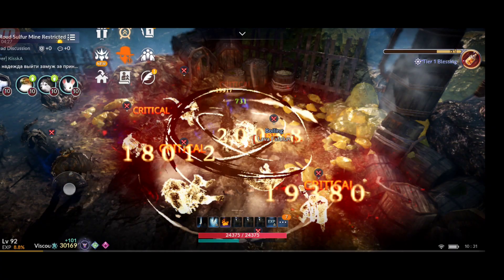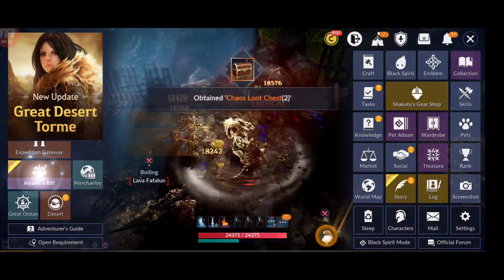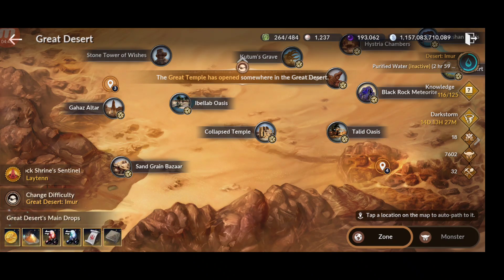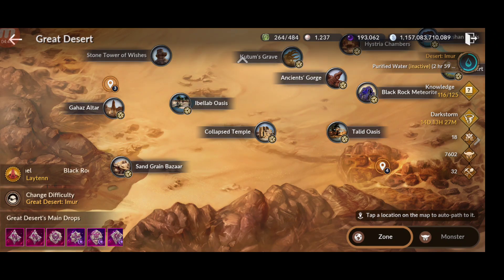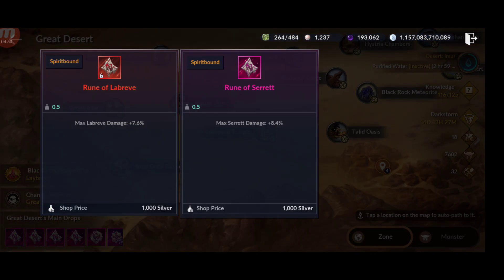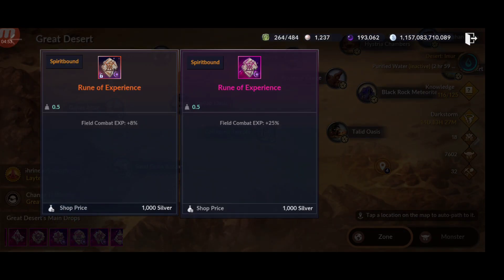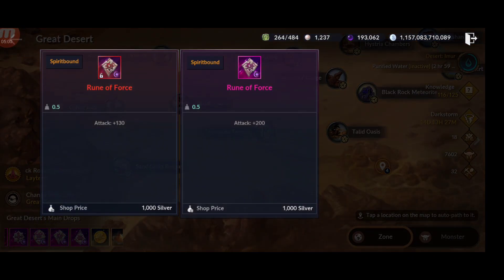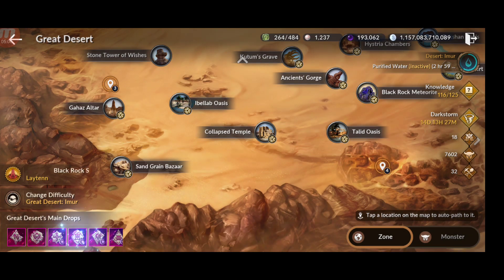One way to get runes is from the Great Desert. Whenever you farm there, there is a chance they will drop from the loot you get from defeating monsters. You can get up to primal quality — I've never gotten a primal — and you can even get hadum ones, though I've never gotten one of those either. The maximum you can gain is 200 attack and 200 defense, which is a lot.